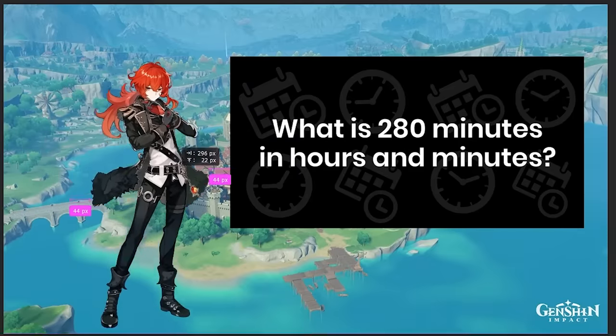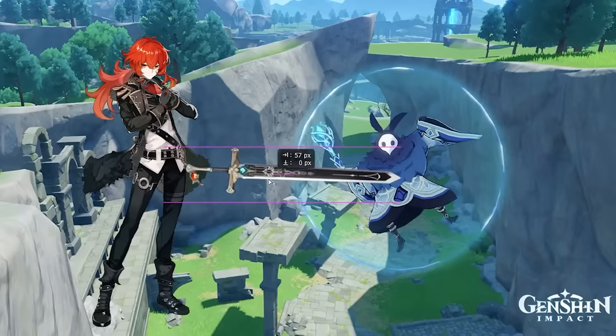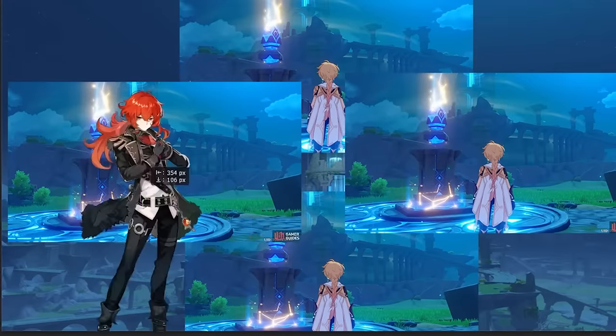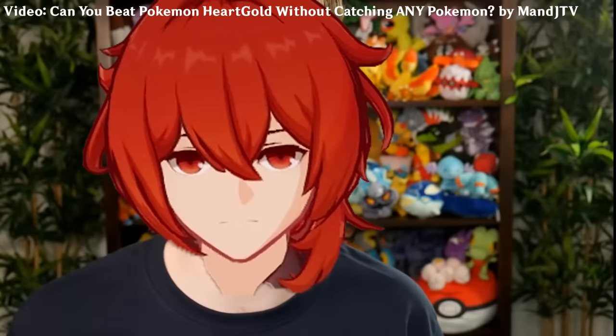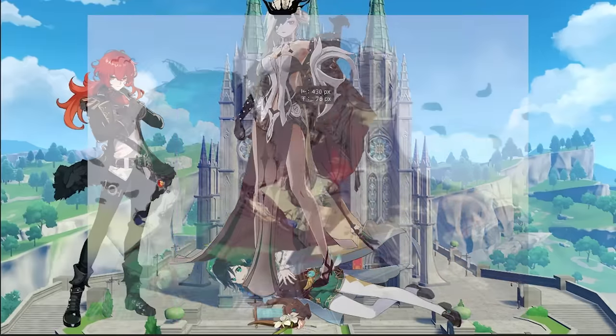After 4 hours and 40 minutes, we can finally start the final Archon quest for Mondstadt. We clear out the monsters at the front of the path to Stormterror's lair and go in. We activate the 4 light actuators with no problems and are finally able to fight Dvalin — and we crushed him! With Dvalin defeated and Signora dominating Venti, we are done with Mondstadt.